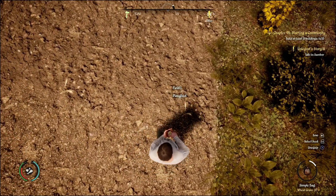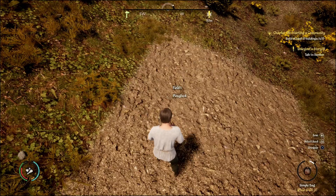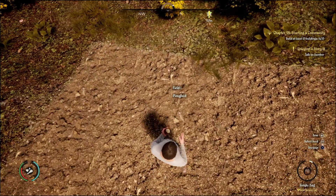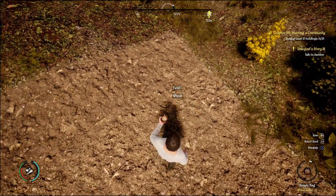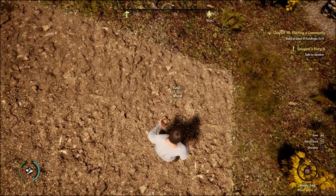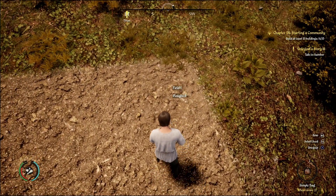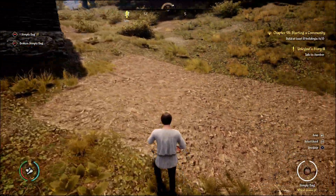We're gonna end up building a ton of farming spots — it's gonna be how we play our game for the most part and how you make a lot of money. We got a ton of cabbage already. The kitchen's gonna be clutch — it'll be our 15th building. I really wanted the smithy too — the smithy makes life a lot easier.